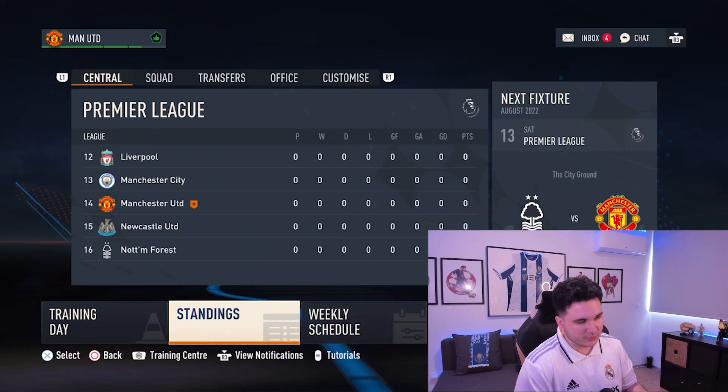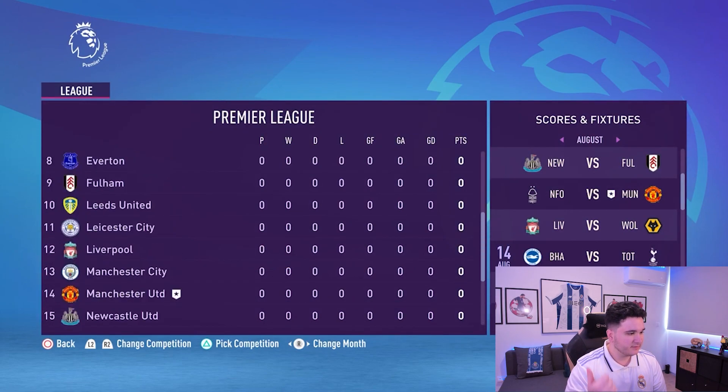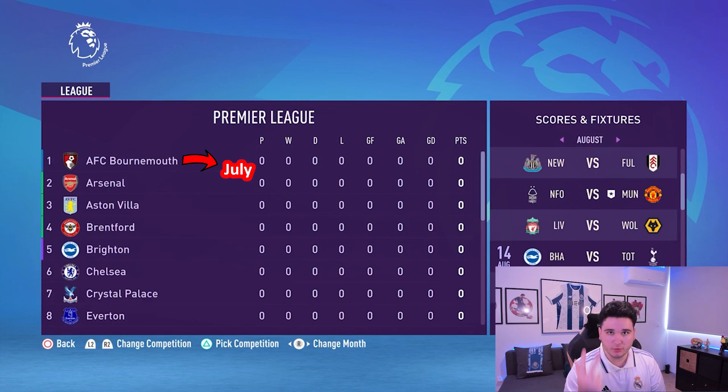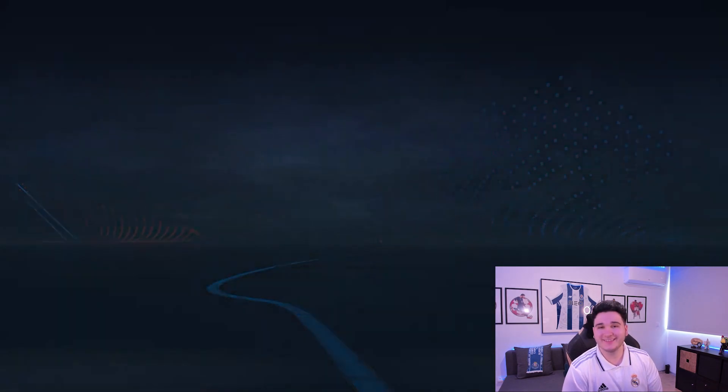Moving on to phase three, the grand finale. We can't play one game with three teams, so instead I decided to do career mode. The three teams are Southampton, who is October; Everton, who is December; and Bournemouth, who is July. We're going to sim an entire season and see who gets the most points and finishes higher up the table. Whoever does wins the challenge — the most fair way since they play the exact same games and the same amount of games.